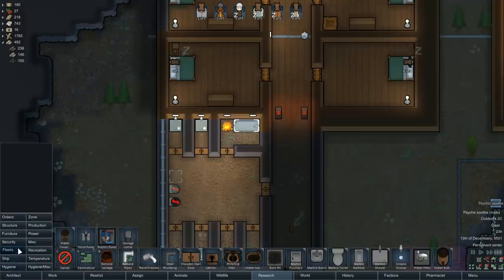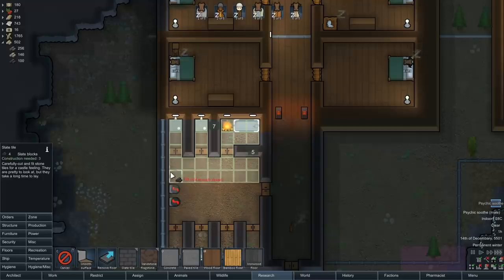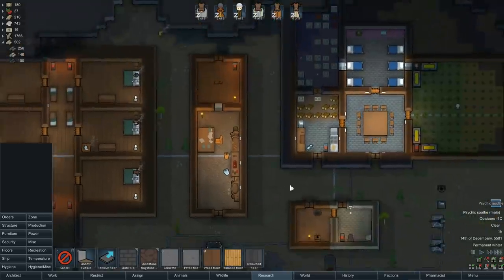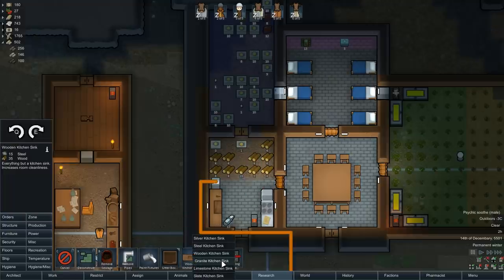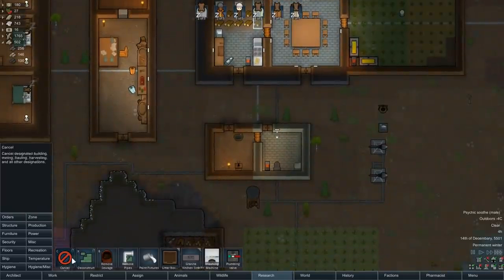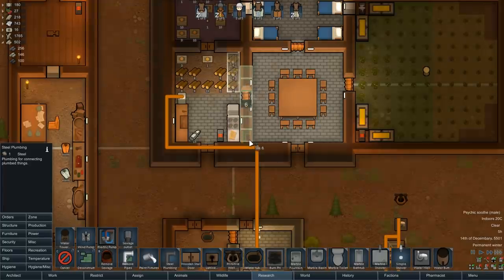We're going to start putting in flooring in here — nice slate flooring. We've got 100, so we'll do that right there, just the showers and the tub. Oh, and we took all that down — we did that to put in a granite sink. Put a sink in right there. That probably needs plumbing.